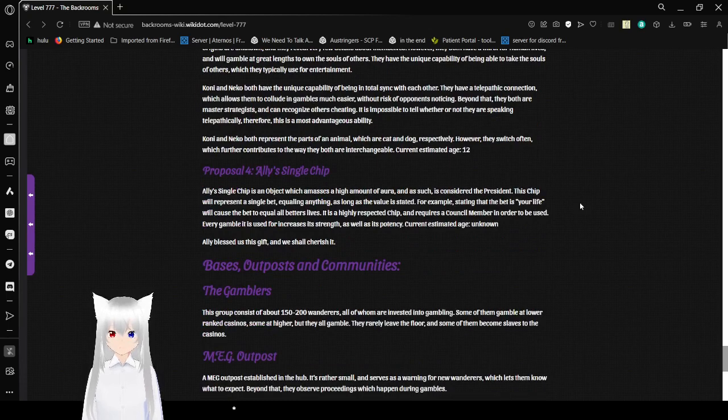Proposal 4 — Ali's Single Chip: Ali's Single Chip is an object which matches a high amount of aura, and as such it is considered the president. This chip represents a single bet equaling anything, as long as the value is stated — for example, saying the bet is your life will cause the bet to equal all bettors' lives. It is a highly respected chip and requires a council member in order to be used. Every gamble it is used for increases its strength as well as its potency. Current estimated age: unknown. Ali blessed us with this gift, and we shall cherish it.